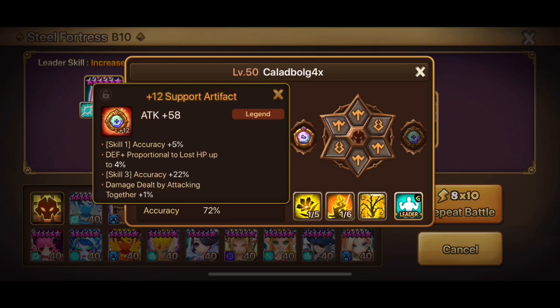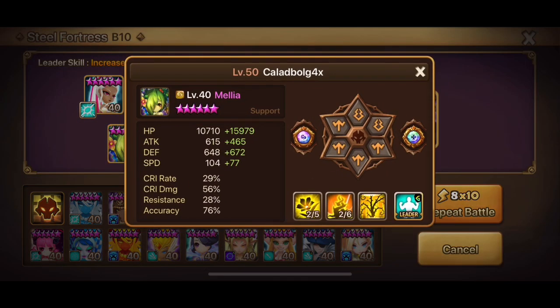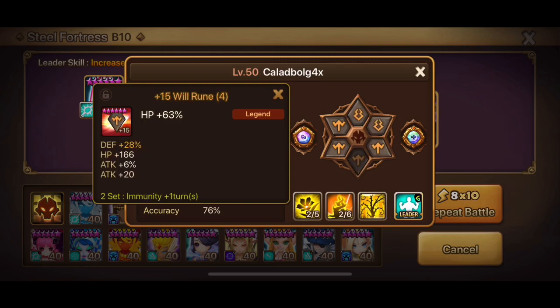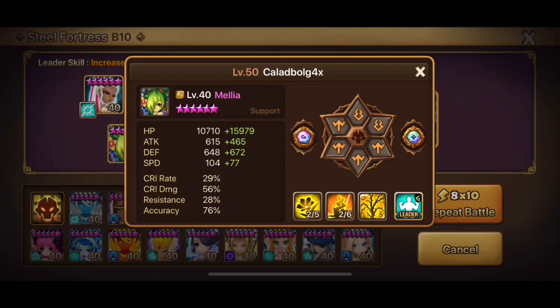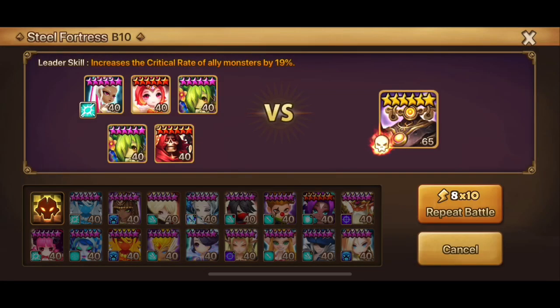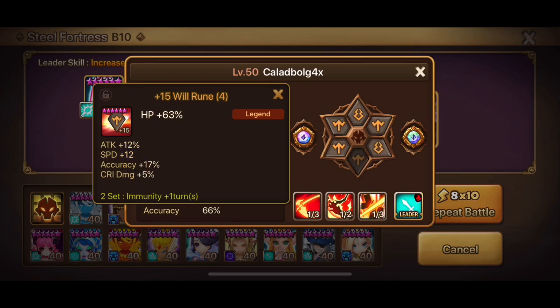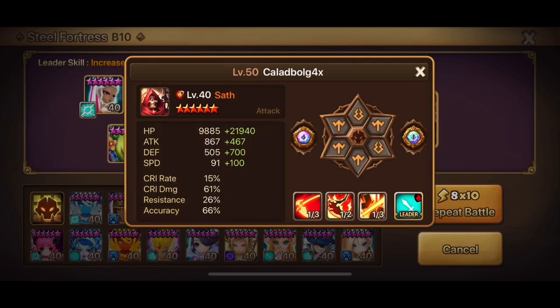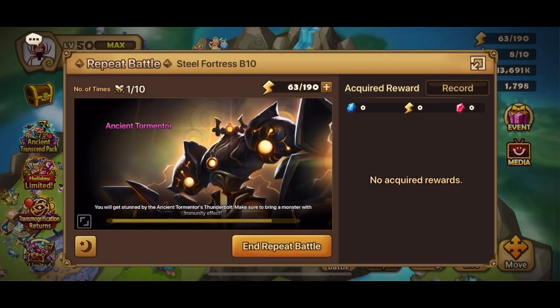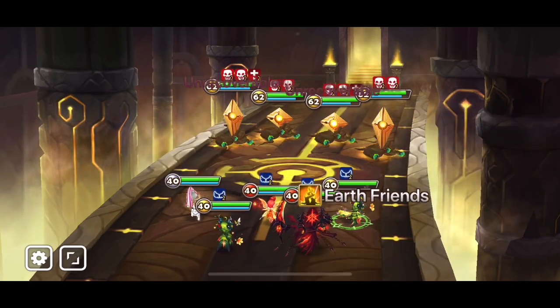You can use your exact same Giants v12 team — just take out Lucian and put in Pang, and that's it. If you don't have Pang, you can use the Fire Homunculus as a replacement. Also, if you don't want to use two Millias, you can take out one Millia and put in the Fire Homunculus instead.